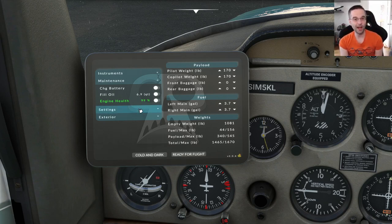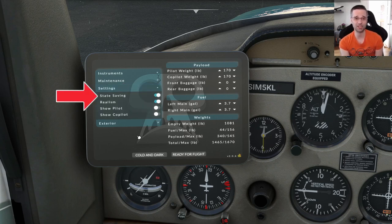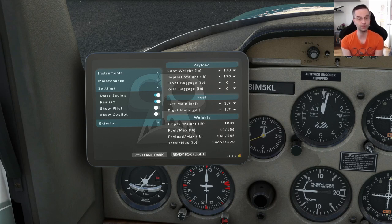In the settings block I've checked the state saving feature, which means it's going to remember the state of absolutely everything the next time you boot into flight sim — great for multi-leg trips over multiple sessions so you can pick up exactly where you left off. The realism checkbox always stays on for me since that's the whole point of this mod. I always leave show pilot and co-pilots off because they can block your view of the instruments, but that's a personal preference.